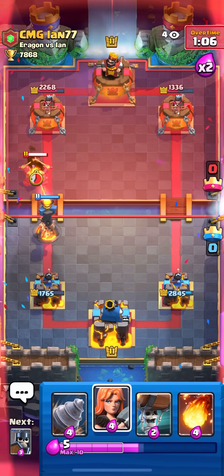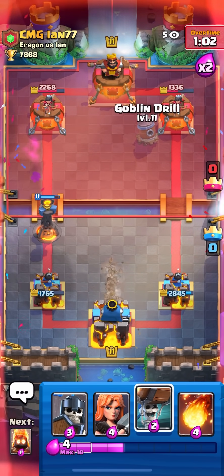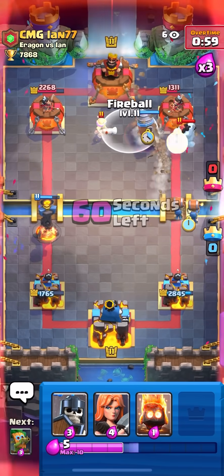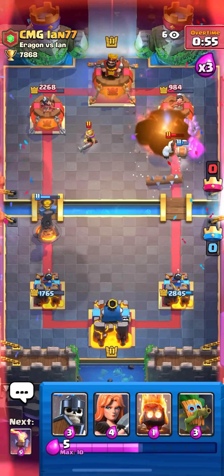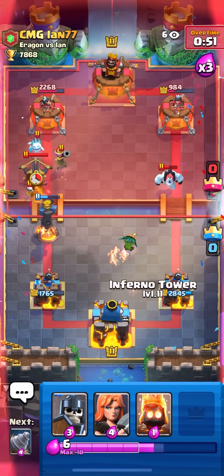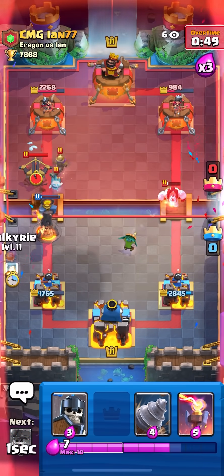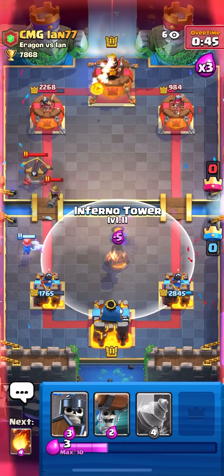I hit it again! I'm in a really good spot. I'm gonna play the Goblin Drill on the left side — not in the middle — because he's been playing Ice Golem to body block my Goblin. You saw how one of my Goblins got a hit on the tower; if I played it in the middle I don't think I would have gotten that hit. I'm gonna Valk — I meant to keep that Dart Goblin alive.